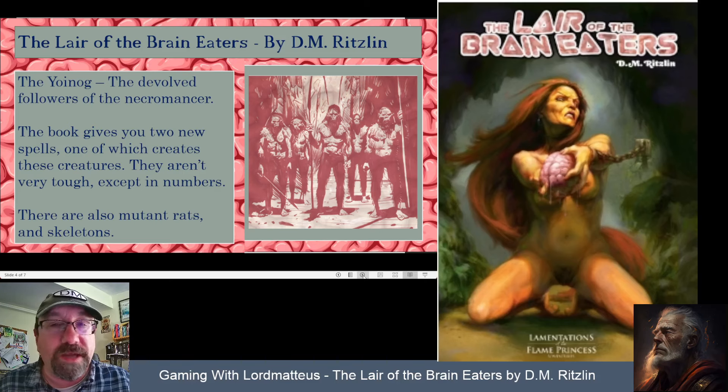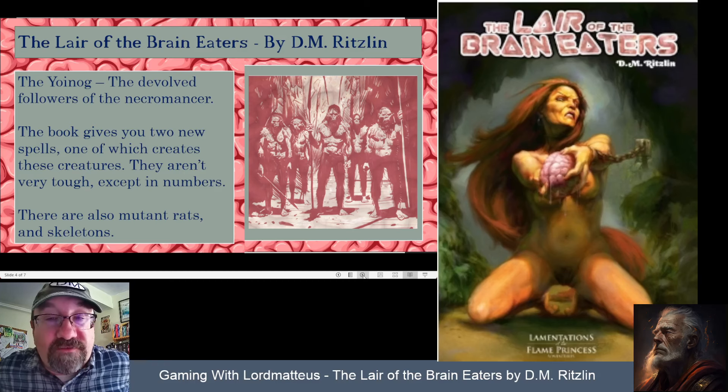The Yoinog are the necromancer's followers, created by a spell. Players can get access to these spells in the module. They eat brains and devolve into something really stupid — their Intelligence and Wisdom drop to between three and six. They're very aggressive but can be tricked. They're one hit die creatures, not very tough except in numbers, as you'd expect.